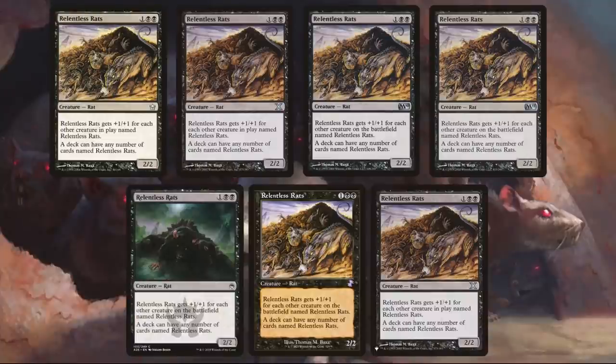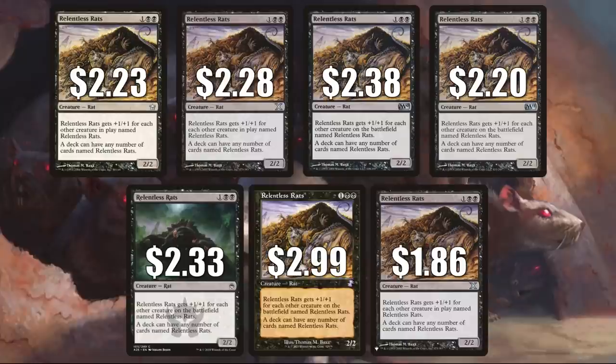Here's the second card that breaks that one-copy rule. This is Relentless Rats, and it has been reprinted a number of times. The copy from Fifth Dawn is at $2.23. The 10th Edition copy is $2.28. The Magic 2010 copy is $2.38. The one from Magic 2011 is $2.20. Masters 25 is $2.33. The copy from Time Spiral Remastered with that old card frame is the most expensive at $2.99. And finally, the copy from The List is the cheapest at $1.86. The List isn't the best way to get extra copies into the marketplace, but this is a little different — it was part of The List all the way back to when it began in Zendikar Rising, and it stayed on all the way through Innistrad: Midnight Hunt. It just came off the list with Crimson Vow. This is also another card you'll find in Marrow-Gnawer commander builds.